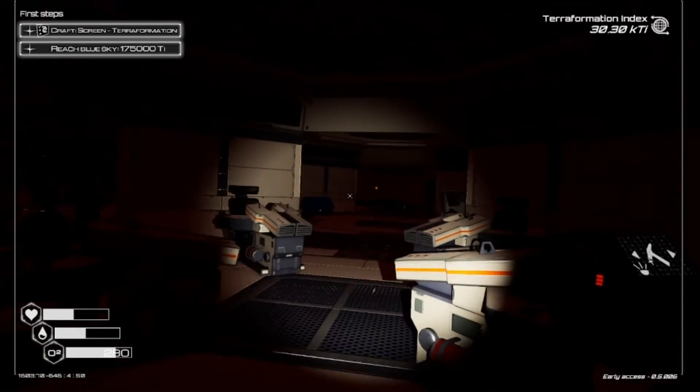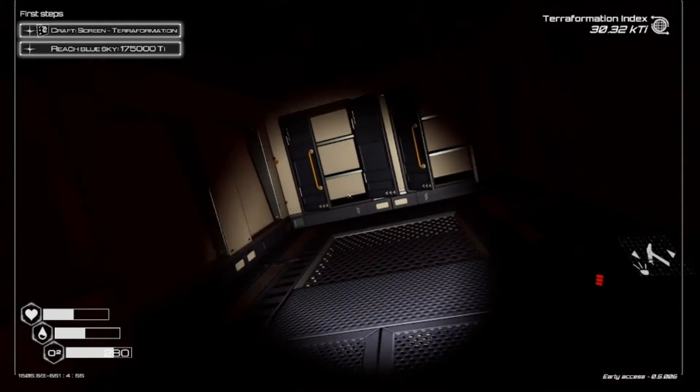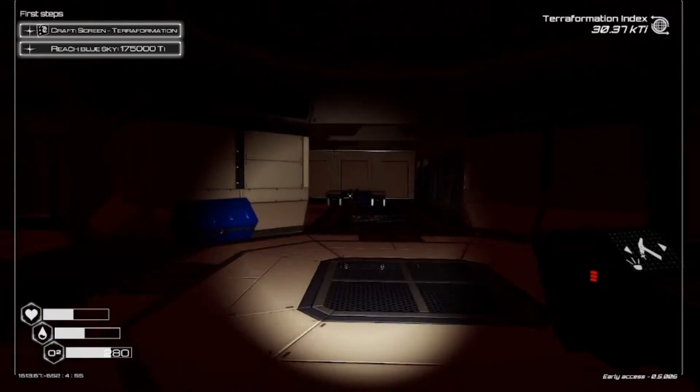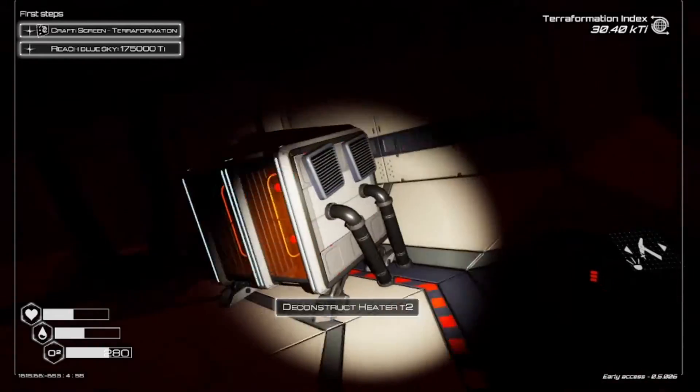There are no blue chests in Chamber 2, but in the cabinets in the attached room is a blueprint chip. There's only one blue chest in Chamber 3, but there is a heater you can deconstruct for resources.